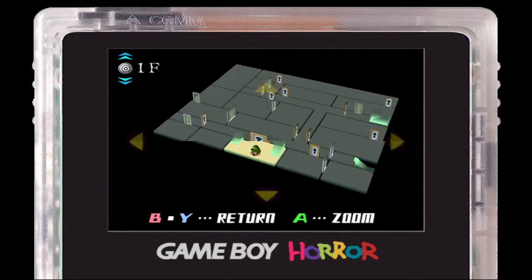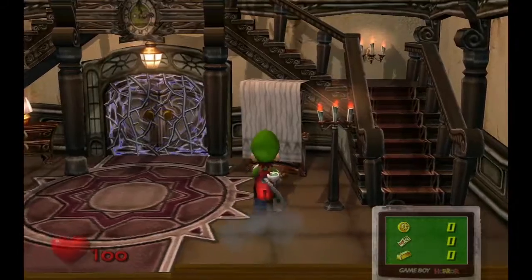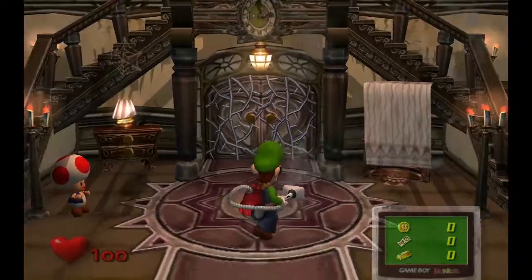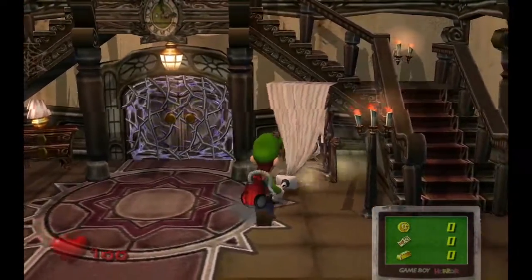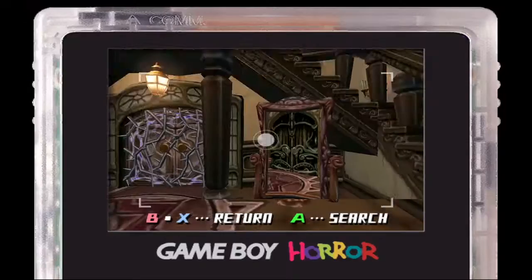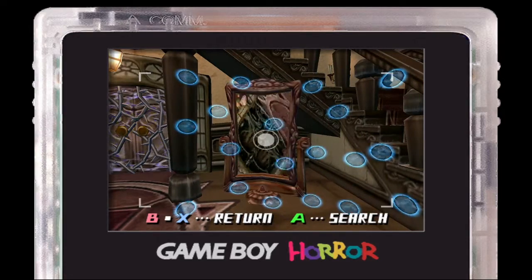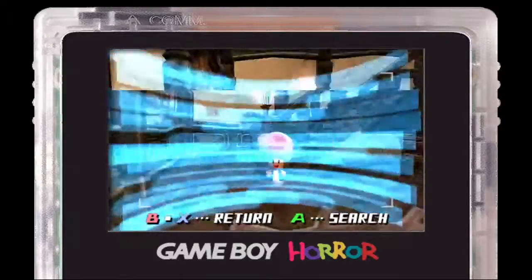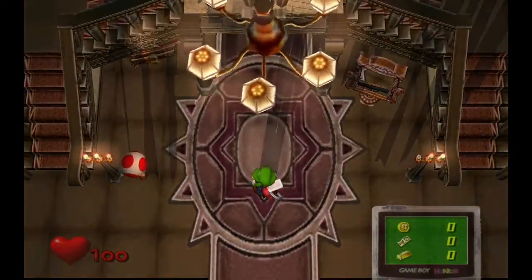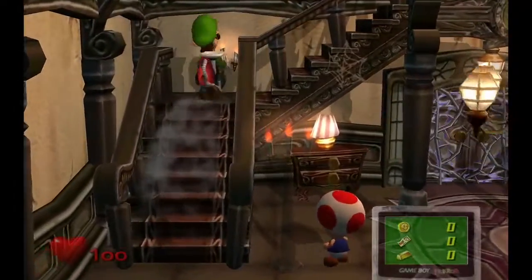Mirrors also have an important part in this game. If you zoom in on a mirror, it'll open up. If you use the mirror, it sends you back to the center of the mansion. There is also a trap in this game, so that's something to look out for.